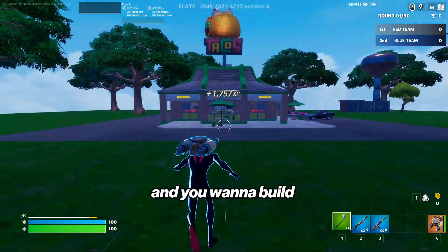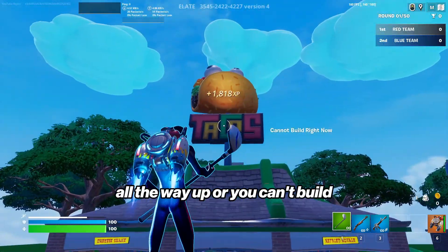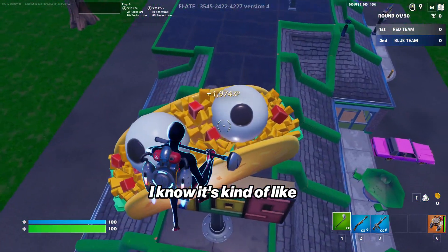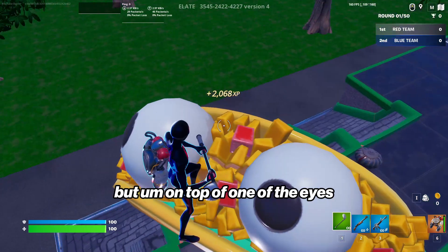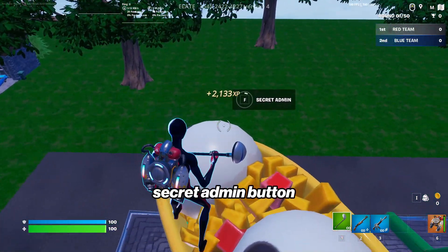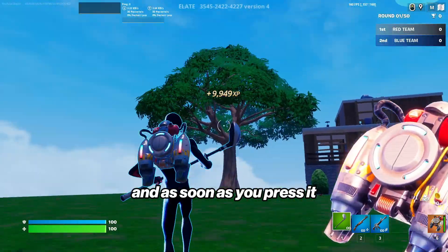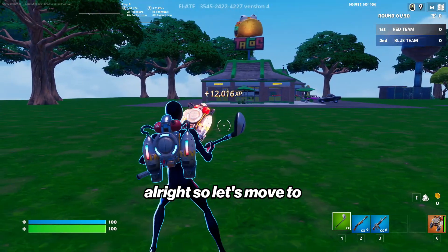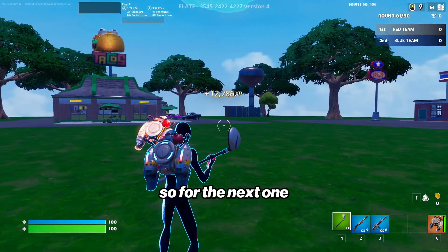The first place you want to go is over to this taco place. You can't build, so you want to jetpack all the way to the top of the taco. On top of one of the eyes there's going to be a secret admin button, and as soon as you press it you should start to get a ton of XP — 10k instantly. Let's move to the next one.